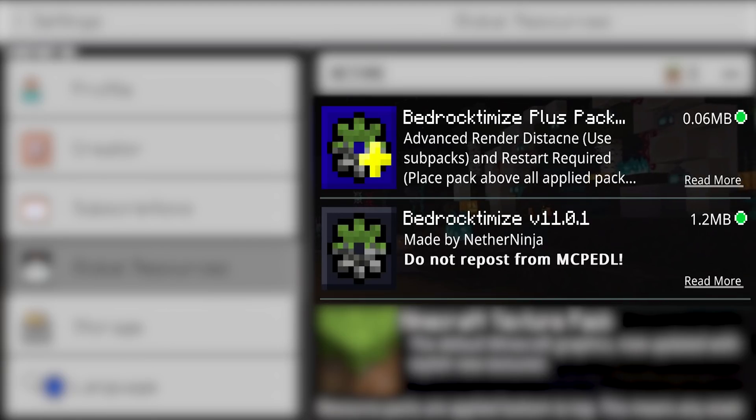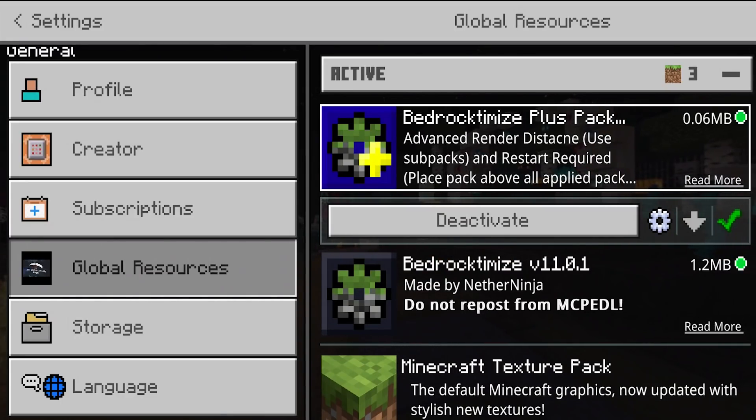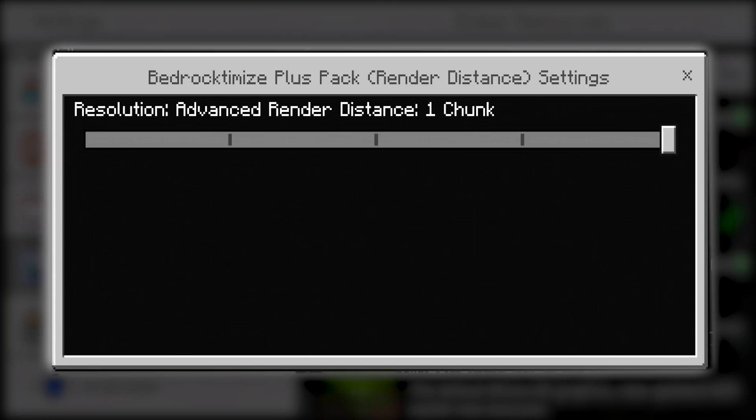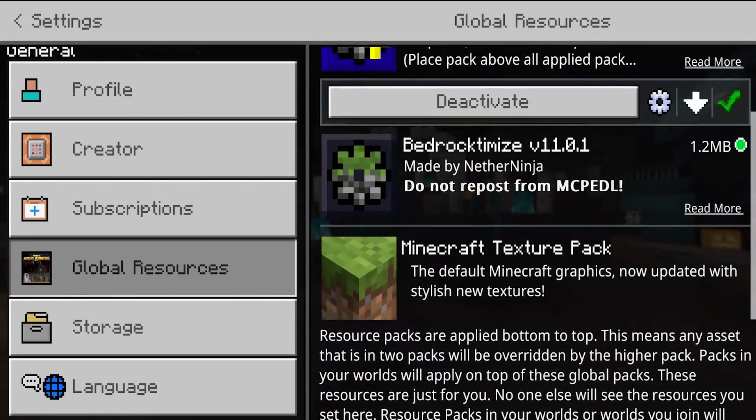We're going to be taking a look at the Bedrock Demise texture packs, but I'm also going to be going over the Bedrock Demise Plus pack, which basically allows you to control your render distance to a completely different level. We can actually set our render distance to one chunk if we want the ultimate FPS boost, or go up to five chunks. We're going to set this to two chunks. The regular Bedrock Demise texture pack is made by Nether Ninja.